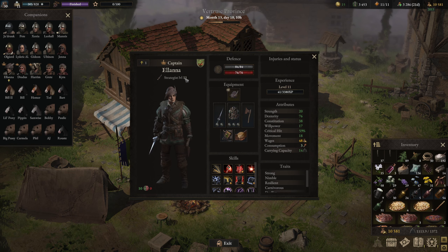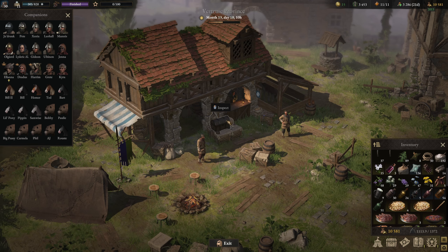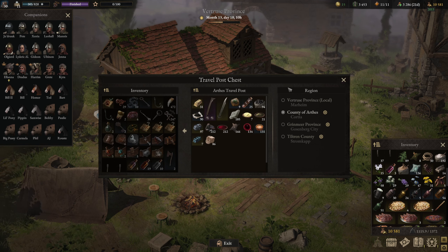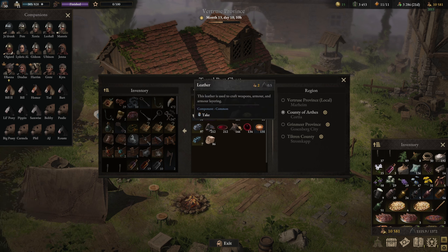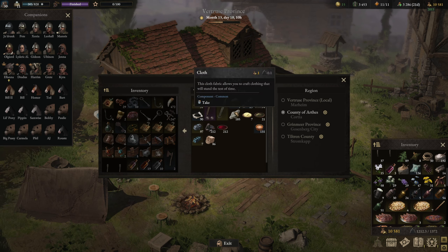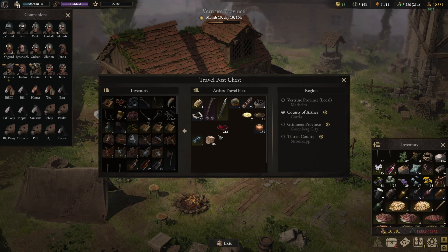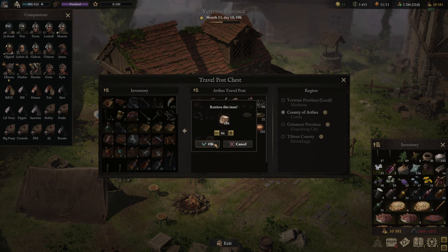Alana leveled up at the very last thing we did, so she needs new stuff. We're going to grab everything from here. I can't remember everything it takes to make the new gear, so I'm just going to grab it all.